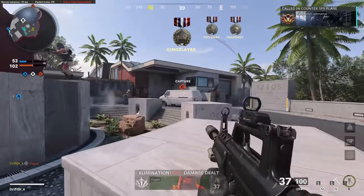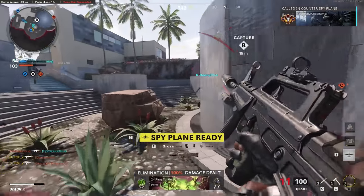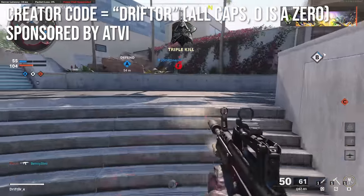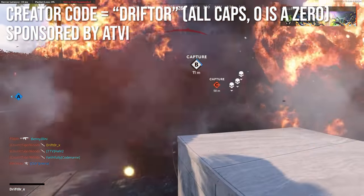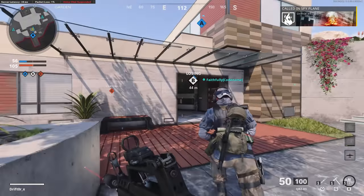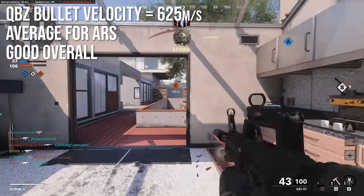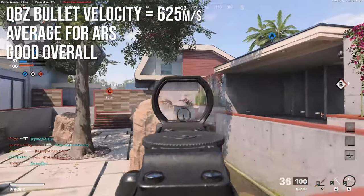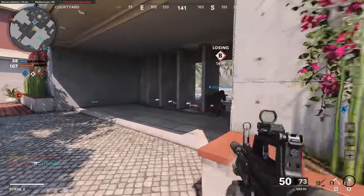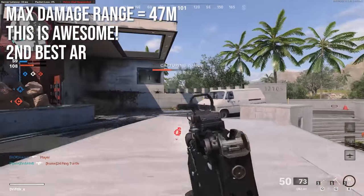We're going to try to bust those out on In Depth today and help you all make better QBZ classes. This video is sponsored by Activision. The QBZ bullet velocity is 625 meters per second, which is average for assault rifles — overall good, closer to marksman rifle territory, and there's absolutely nothing wrong with that. The maximum damage range is 47 meters, which is awesome — very much like the Krig.